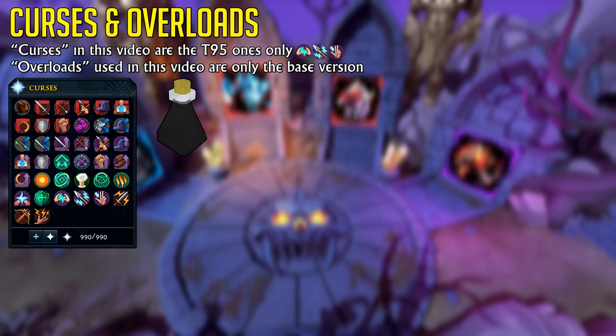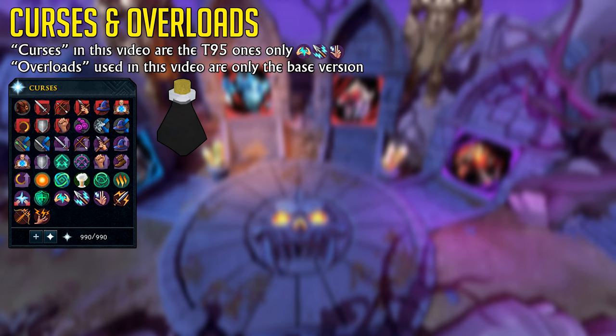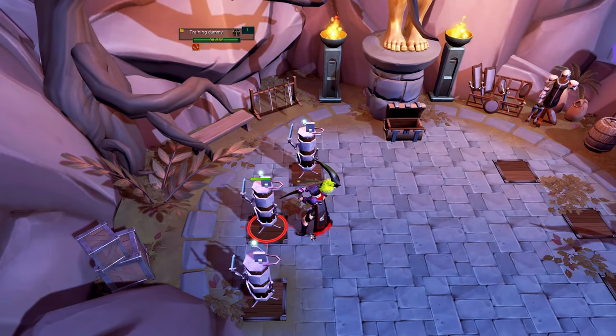Overloads are a little bit different, as they give you a plus 17% stat buff — that's the base version — which will provide you with more damage and accuracy. With Curses, it seems to be a flat 10% damage buff.